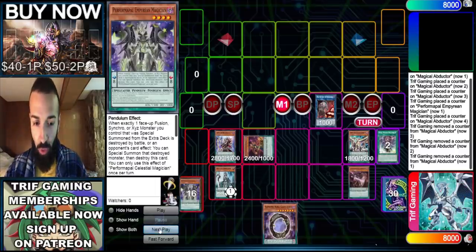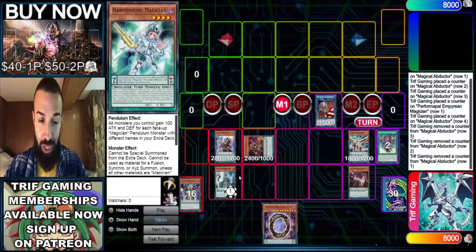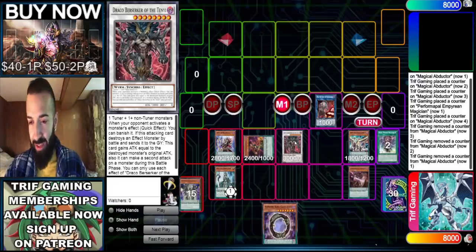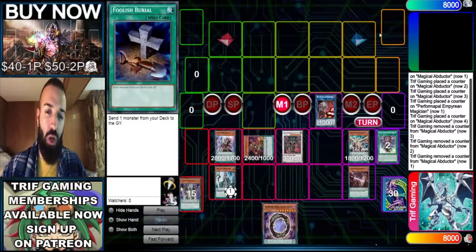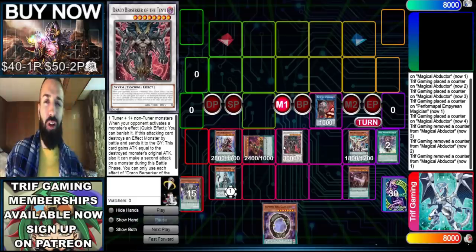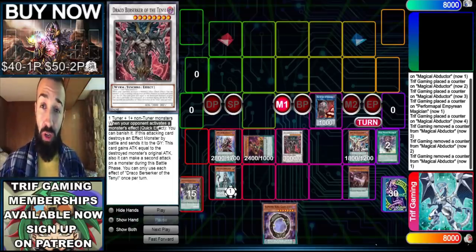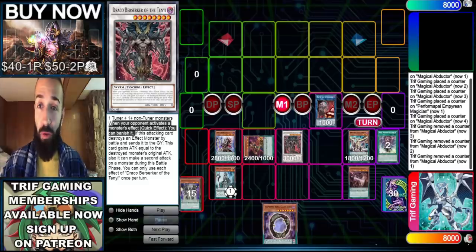We're gonna synchro the Emperor Magician and the Harmonizing Magician into Draco Berserker of the Ten, because Electrum isn't a card anymore and we can't really borrow Savage — that card's worth more than a dollar. So instead we go into Draco Berserker of the Ten. What this card does: it serves as what Jackal does — when your opponent activates a monster effect, quick effect, banish it.